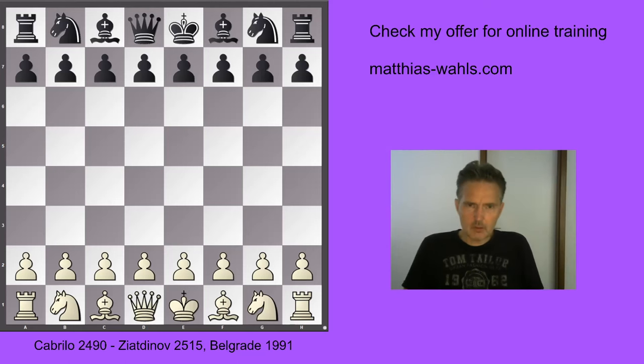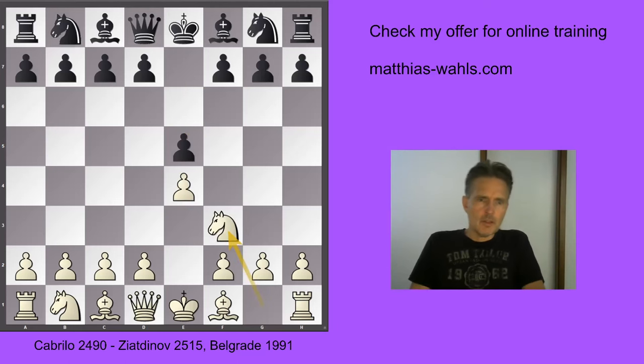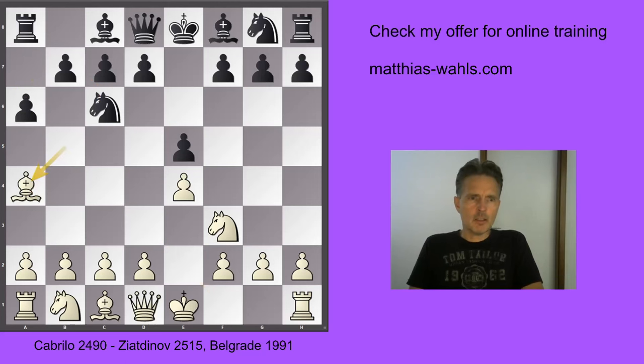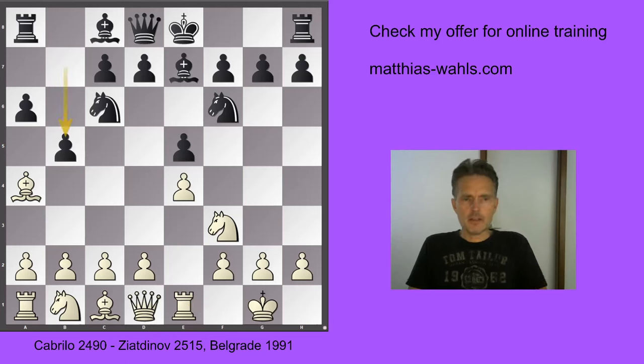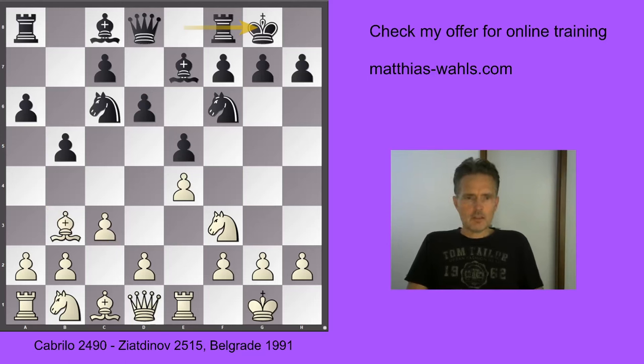This game is a very good example of what I want to say. We see the Spanish opening with e4, e5, Nf3, Nc6, and black is playing the big mainline — the closed Spanish. Now that the e4 pawn is protected by the rook, white threatens to win a pawn by Bxc6, dxc6, Ne5. Hence we mostly see b5 here, then Bb3, d6, c3, castles. This is the mainline.